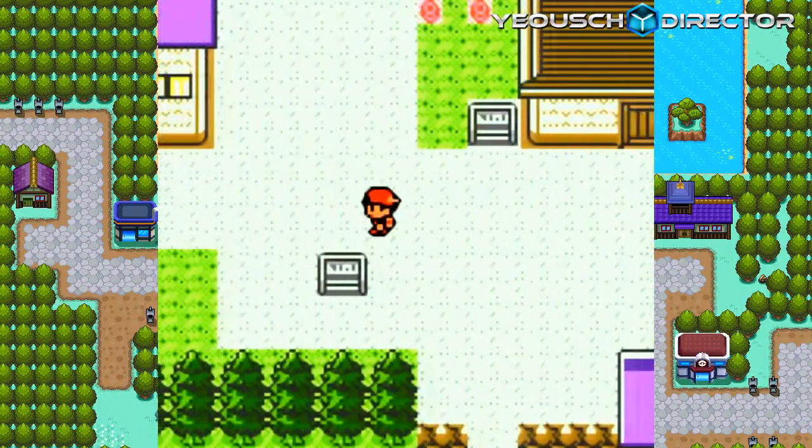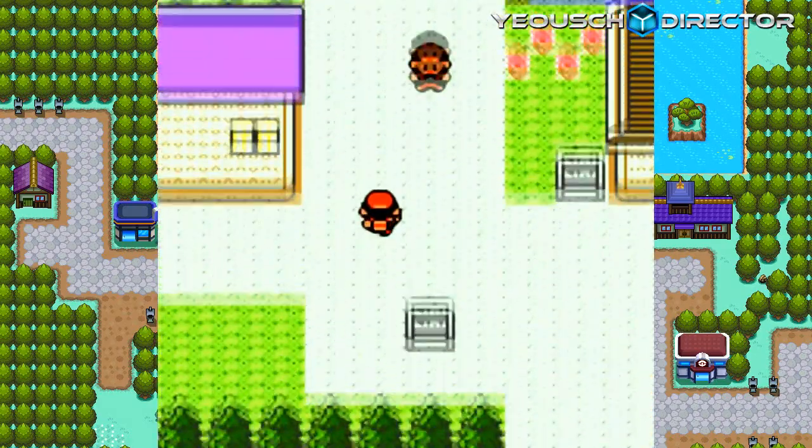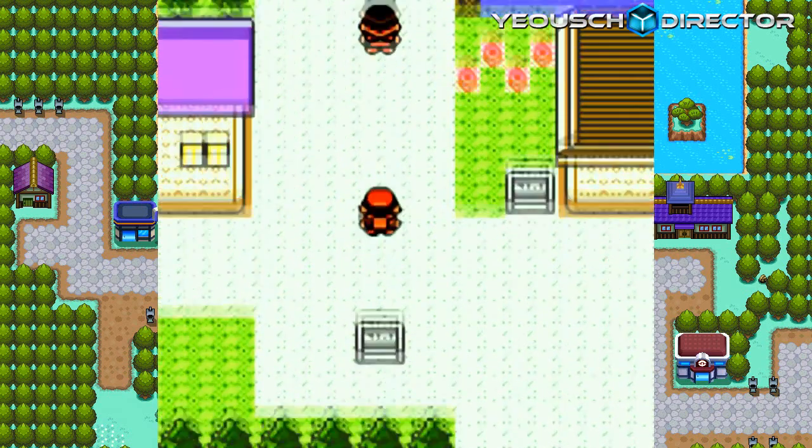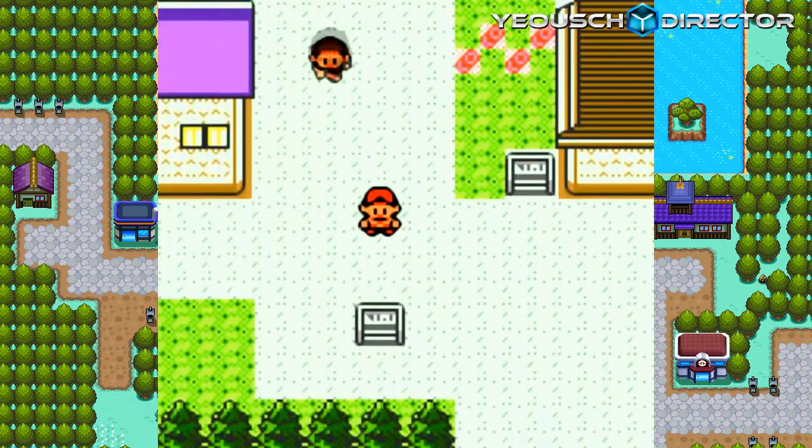I guess we're going to end this chapter off here in Violet City. Next time on Pokemon Gold, we're going to be exploring the Sprout Tower up north and the rest of Violet City. Thanks for watching. Stay tuned.